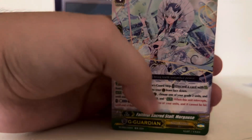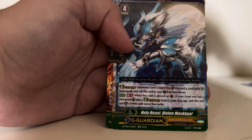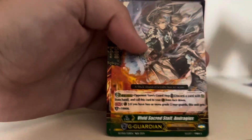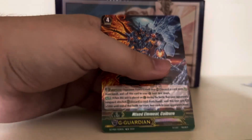Fateful Sacred Staff Morgaz — this is one of the G Guardians. Holy Beast Divine Maskell — another G Guardian. Laser Guard Dragon — another G Guardian. Vivid Sacred Staff Andrigus — another G Guardian. And Mixed Element Colburn — that is another G Guardian.